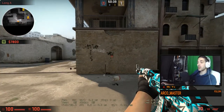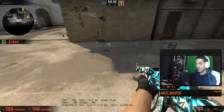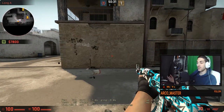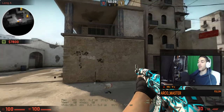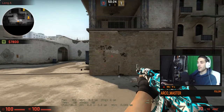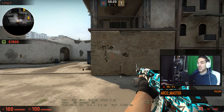You can feel your crosshair going up so you can drag it down. You will feel it. If you do it wrong, it's very weird to explain, but you will literally feel that you're not doing it right. You can see it, but you can also feel it. So yeah, that's the AK.